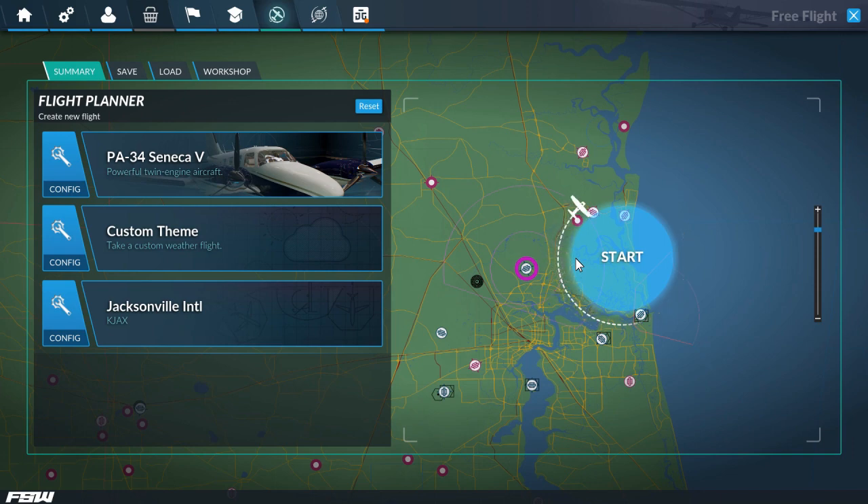Before we start flying, one last comment: whoever did this menu music, it's really nice. I turn off the main menu music in FSX because it's annoying and there's a bug where it can crash the game, but this menu music is genuinely good. I don't know if Dovetail licensed it or if someone from the audio department wrote it, but I like it. Alright, let's go ahead and start flying.